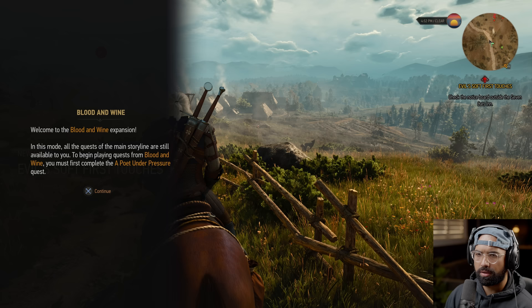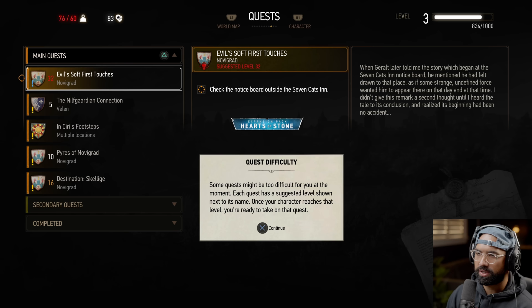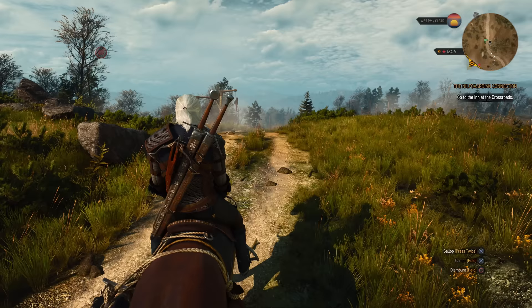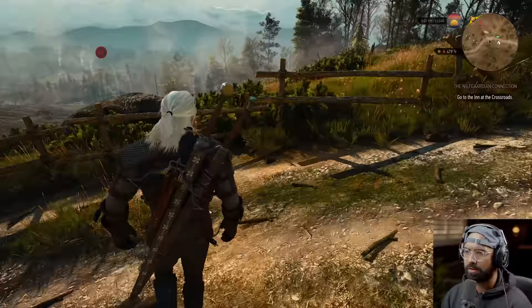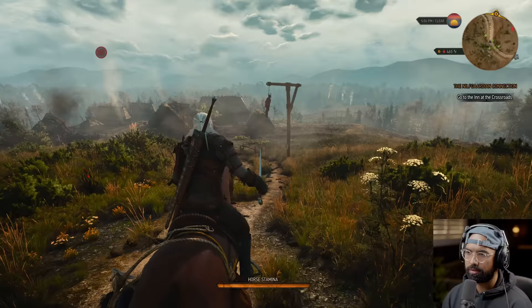Blood and Wine expansion note — all main storyline quests are still available; to begin Blood and Wine you must first complete 'A Poet Under Pressure.' Okay — clearly we're not doing that. Quest difficulty reminder: each quest has a level shown below it. This game is just stunning — I don't even know how to explain it. Are you guys seeing this? CDPR, you guys are freaking wizards — look at this view right now.